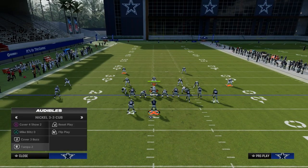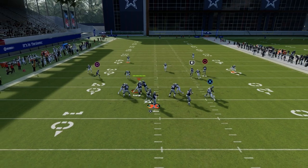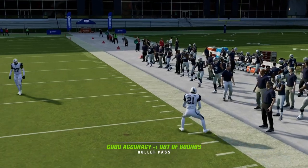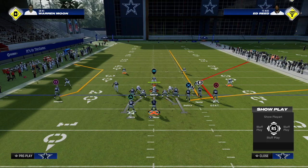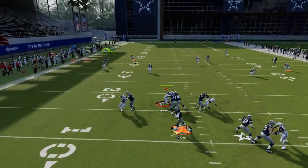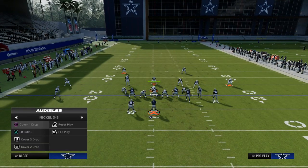The beauty of this play is it also beats a variety of different coverages, but it's best ran when they're running Cover 2 — and specifically I like to use this play with my Bunch to the wide side of the field. We didn't even talk much about the C route on the left side yet. This year the C route on the left side is actually pretty good with free form, because you can free-form it over the cloud flat defender and up into the corner where the deep half defender really can't defend it.